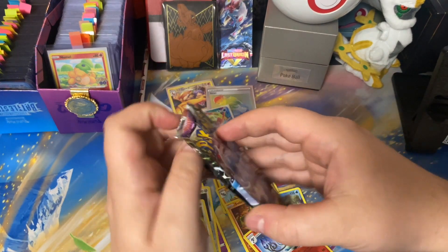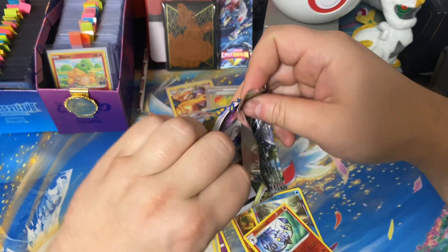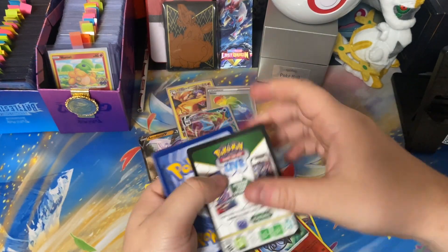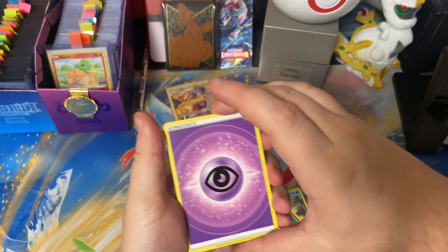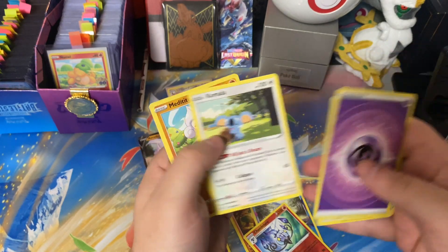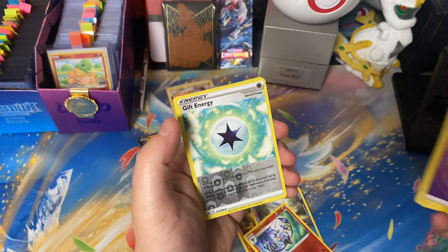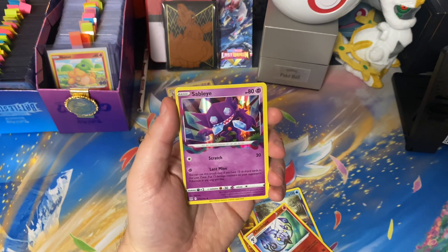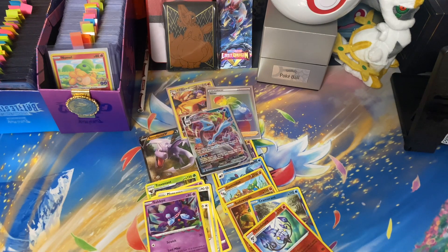I don't think you could get much more magical than how this box has been so far. If we get a Radiant or an alternate art, I'd be ecstatic. We got that psychic energy, Lost City, Carbink, Inkay, Kamala, Meditite, Shellos, Monferno, Gastly, the Gift Energy going into that Lost Zone Sableye. I just love the holo rares that are in the Lost Zone — that's so cool.